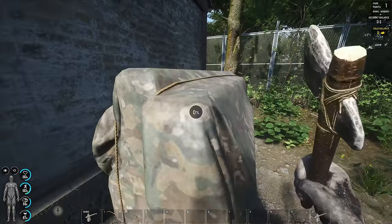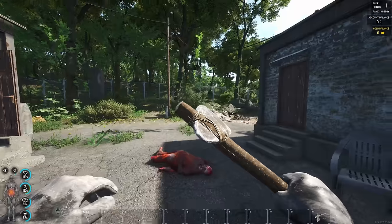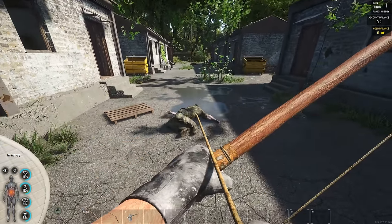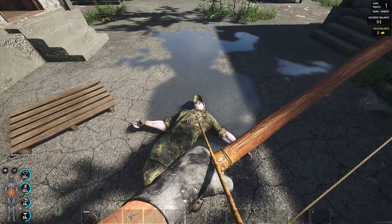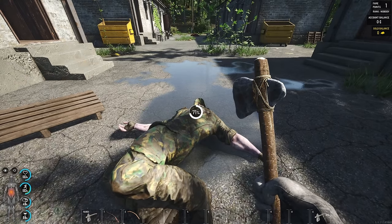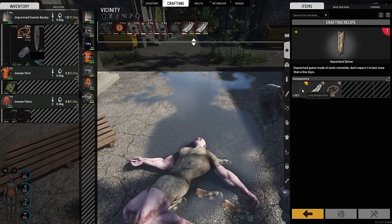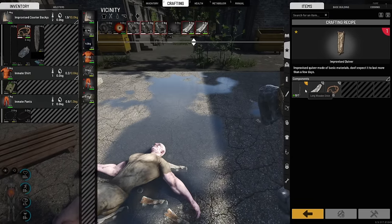We're just gonna go through every single house here to see if there's anything. Oh — some glasses! A zombie came out of nowhere — damn, I wasn't ready for that. Let me get back my arrow. Let's search — we're gonna be getting some rags from this guy. Hopefully — tactical military pants, we'll cut them up. We got five. Now we just need one long wooden stick and then we can make the quiver. Improvised quiver — craft. Put that on, so that's gonna free up a little bit more space.